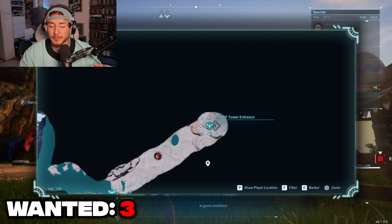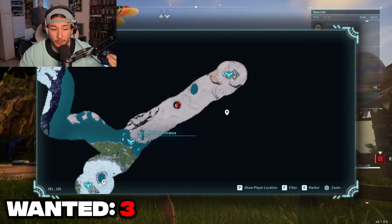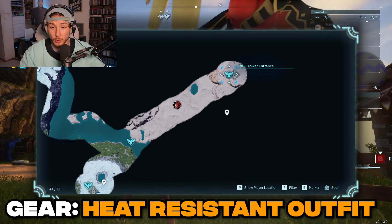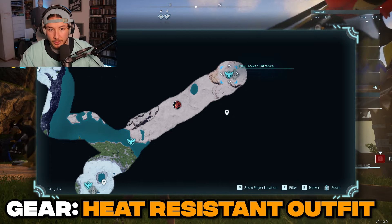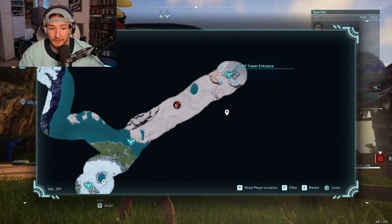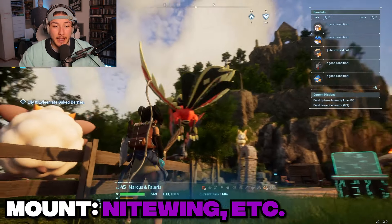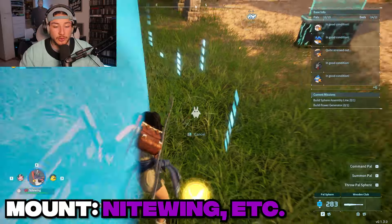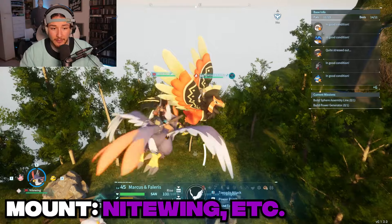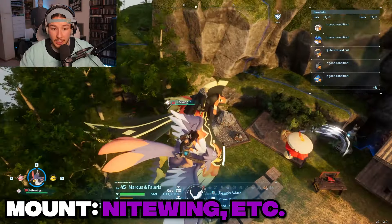It took me about eight to ten tries, but I also didn't know what I was doing. The hardest part is it's a long stretch from the entrance where you'll need a heat resistance outfit of some sort because it does get hot in the desert — unless it's nighttime, which is actually when I went and I was completely fine since it was cold. You will also need a flying mount; I primarily use the Nighthawk.